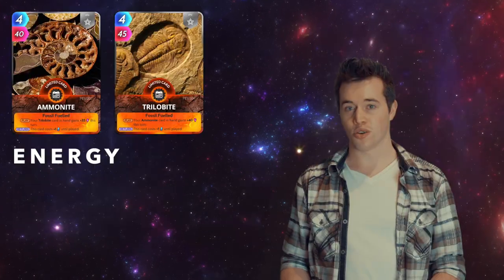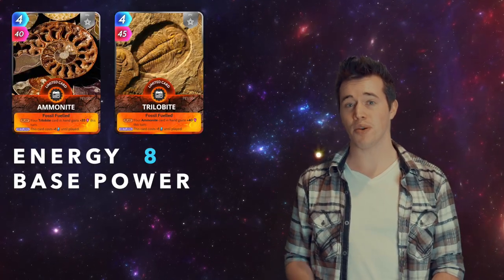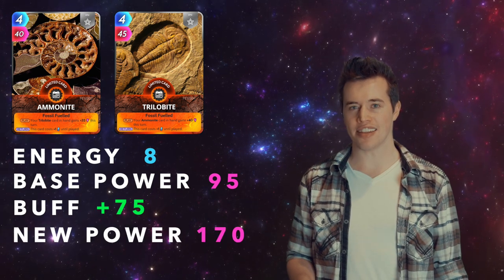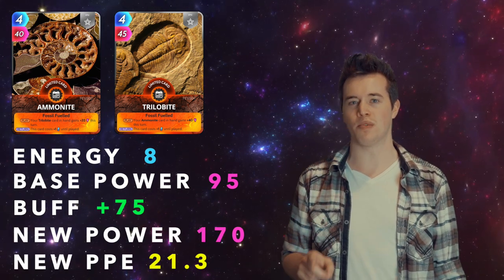Ammonite and Trilobite. Total energy: 8. Total base power: 95. These two have a buff of 75. That makes their new power 170, and their new PPE 21.3.